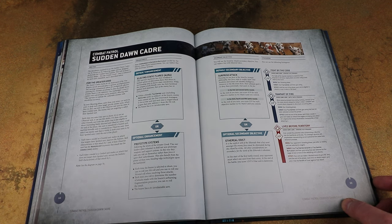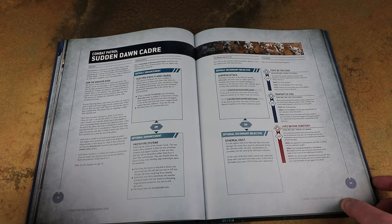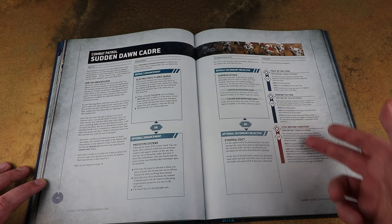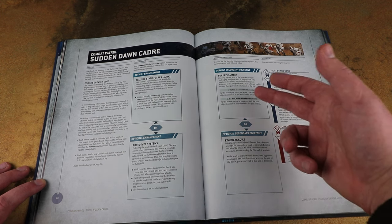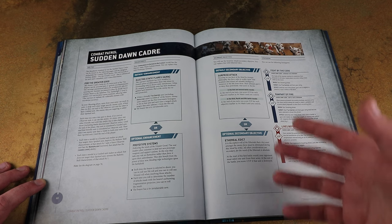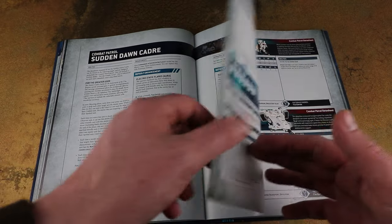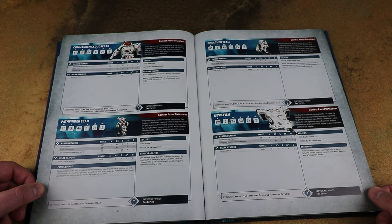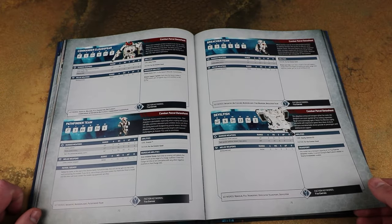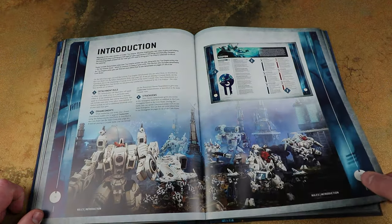You'd use Pathfinders with Markerlights to spot a unit and Fire Warriors Strike Team can benefit from that. The guided unit suffers a penalty to ballistic skill if they attack a unit that is not their spotted unit. You get a couple of enhancements and stratagems for your combat patrol plus a choice of secondary objectives, which gives a good introduction to the main game with a bit of flexibility. Then we come to the main army rules - there haven't been many changes across the data sheets themselves.